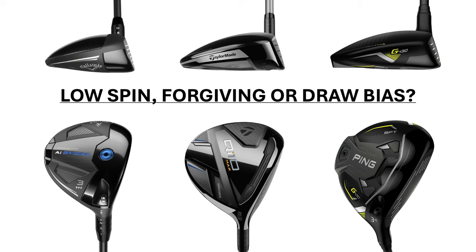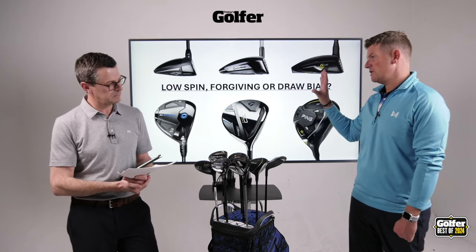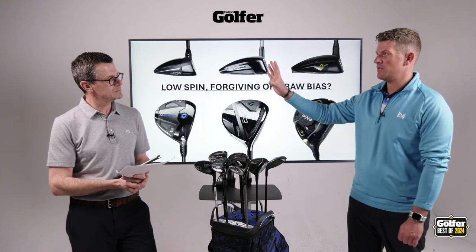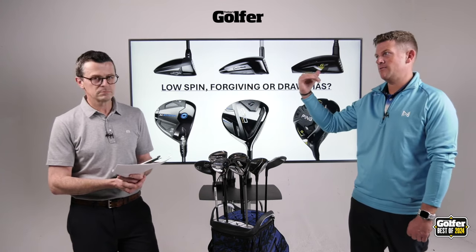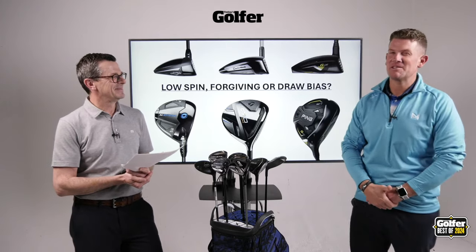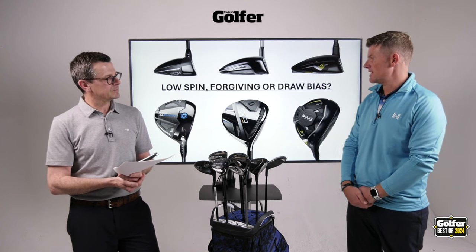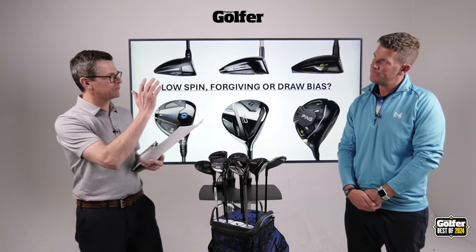Generally what you'll find is you've got low spinning models, forgiving models, and draw bias models as well. Generally if you were to use a low spin driver you'd go low spin fairway wood too — not many are using a draw bias driver and then a low spin fairway wood combination, that doesn't really work. Generally we're talking about three to five degrees of loft difference.